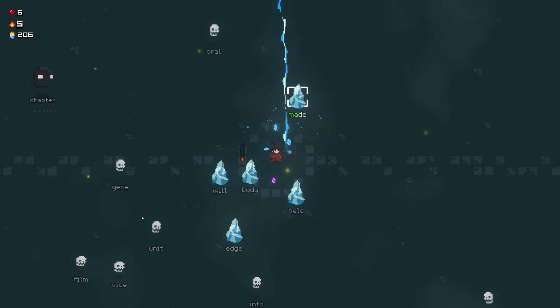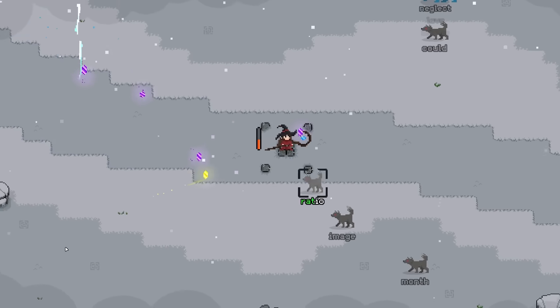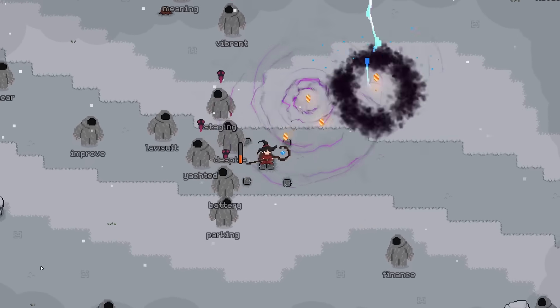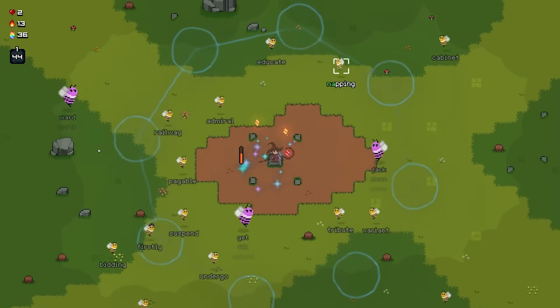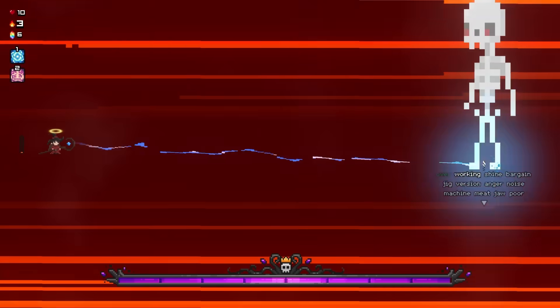Fast-paced typing meets magical combat in Spell Wizard, where your keyboard becomes your weapon against endless enemy hordes. Type words associated with approaching foes to unleash devastating spells, testing both your precision and speed in intense roguelike runs. Each session offers a skill-driven challenge perfect for quick gaming, where developing typing mastery directly translates to survival success.